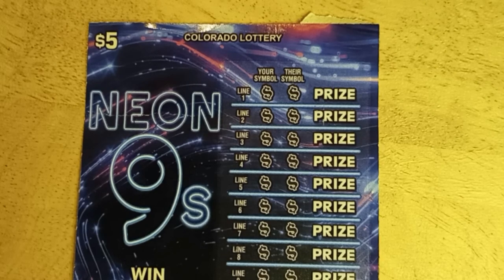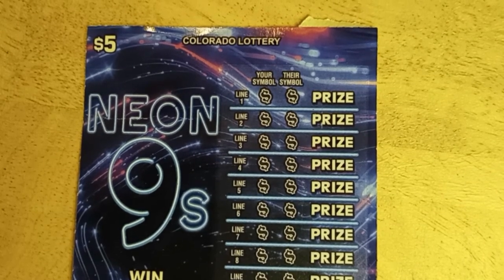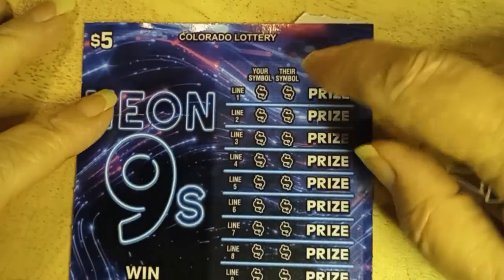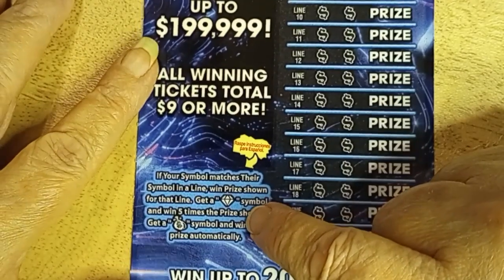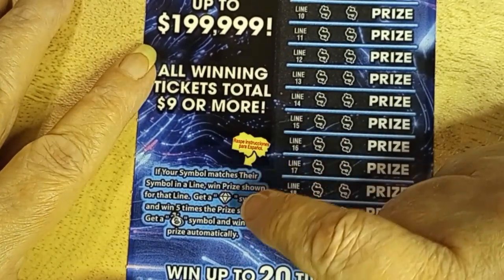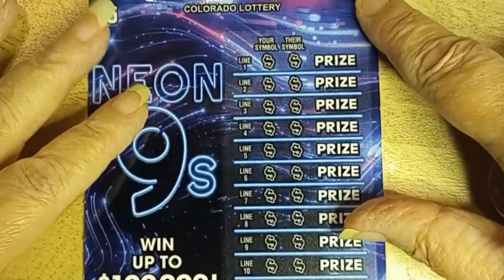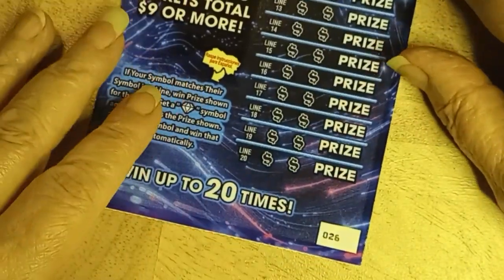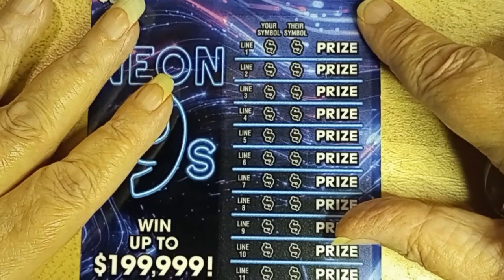Since it's all by its little lonesome, I'm going to go ahead and start with the Neo 9. For those who haven't seen it before, I'm looking to match my symbol with theirs, or find a diamond to win five times the amount of the prize shown, or the money bag, which is an automatic win. This is ticket number 26, and let's hope I can find some good winners in it.